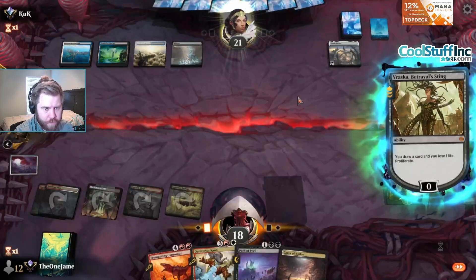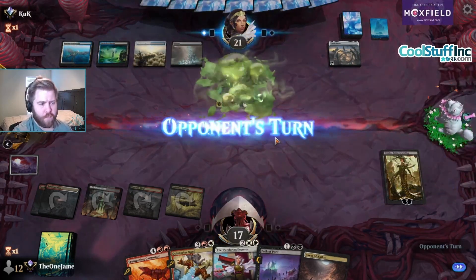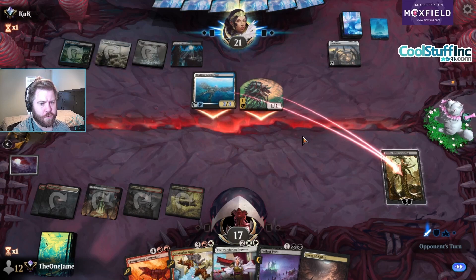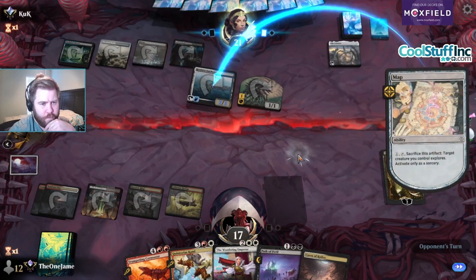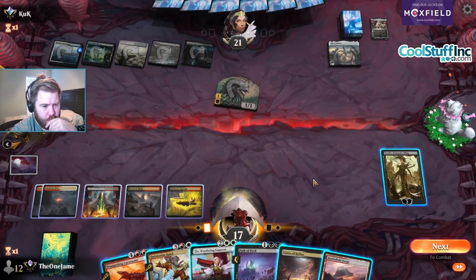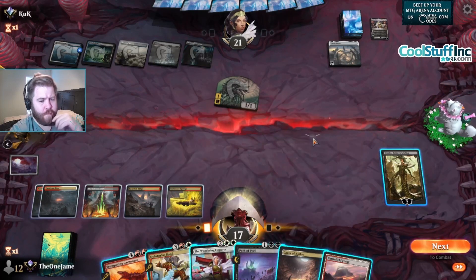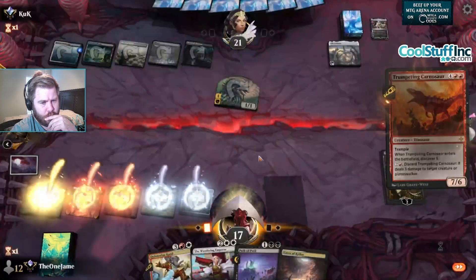Whoa, how did that resolve? I think I want to hold up Trumpeting Carnosaur. Oh, Carnosaur doesn't actually work anymore — smart from them. If we have Emperor... we could just play Carnosaur and then accept that Raska might die.